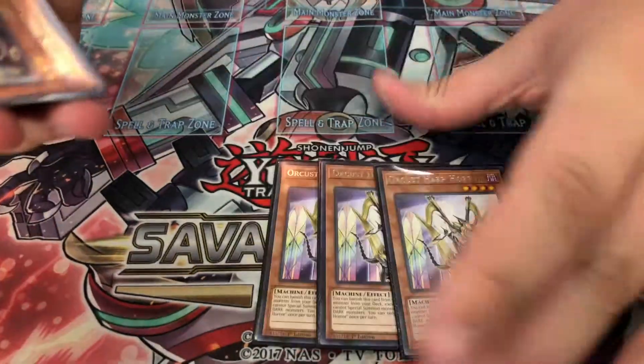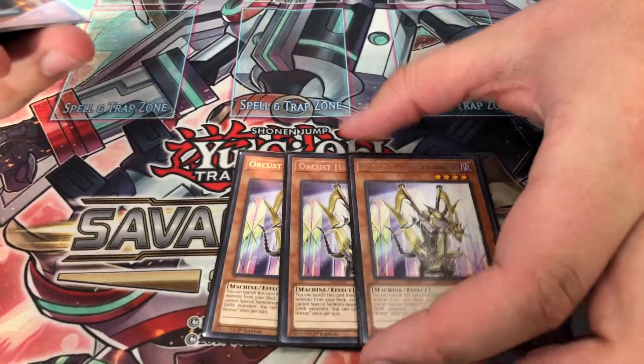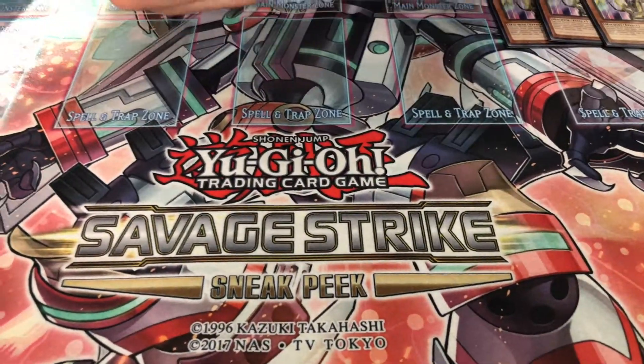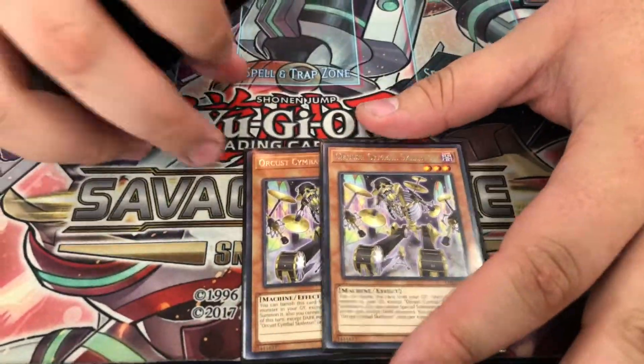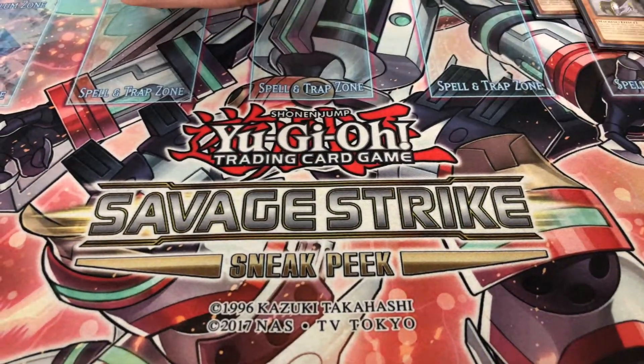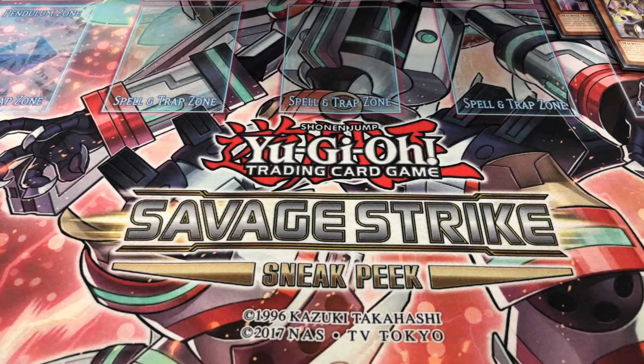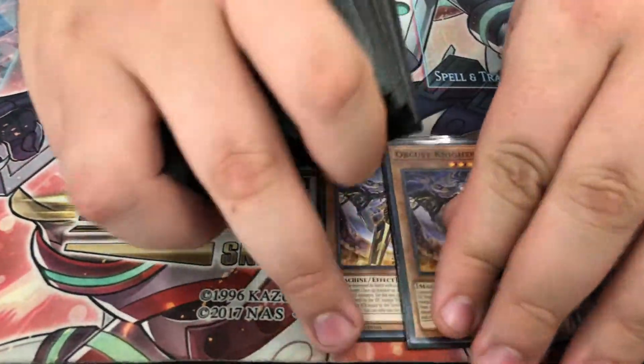Starting with the Orcust lineup: obviously triple Harporer — you banish him from Grave, search someone from Deck. Double Symbol Skeleton — banish him from Grave, search someone from Grave. Pretty much self-explanatory for what they all do. I'm not going to go into full detail because I'm pretty sure you've all seen different profiles for this deck anyway.